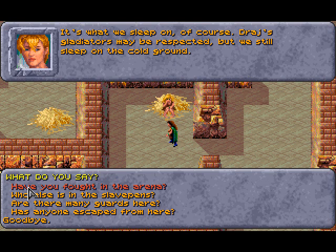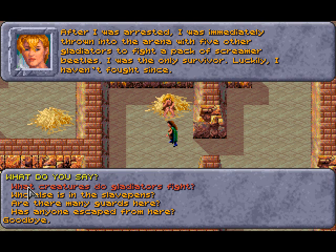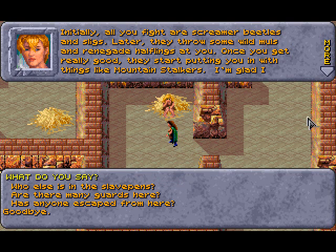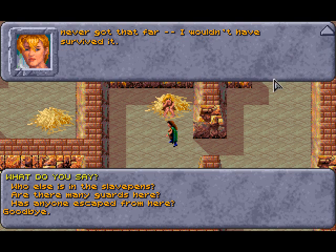Have you fought in the arena? After I was arrested, I was immediately thrown into the arena with five other gladiators to fight a pack of screamer beetles. I was the only survivor. Luckily, I haven't fought since. What creatures do gladiators fight? Initially all you fight are screamer beetles and slicks. Later they'll throw wild moles and renegade halflings at you. Once you get real good, they'll start putting you with mountain stalkers — I'm glad I never got that far.